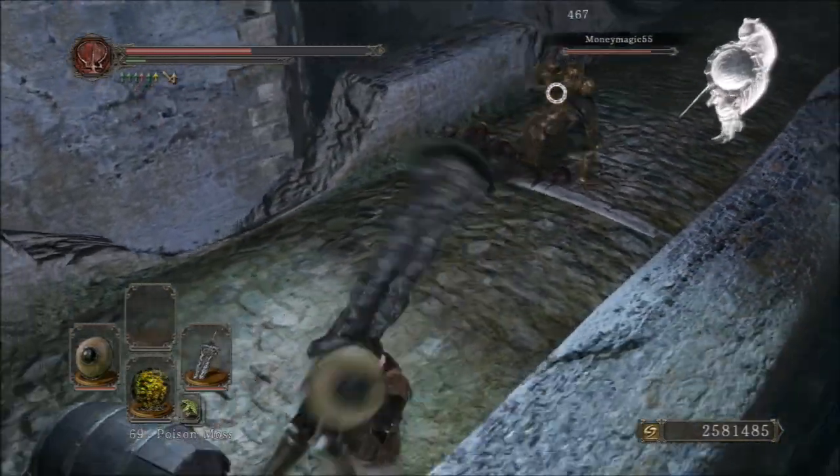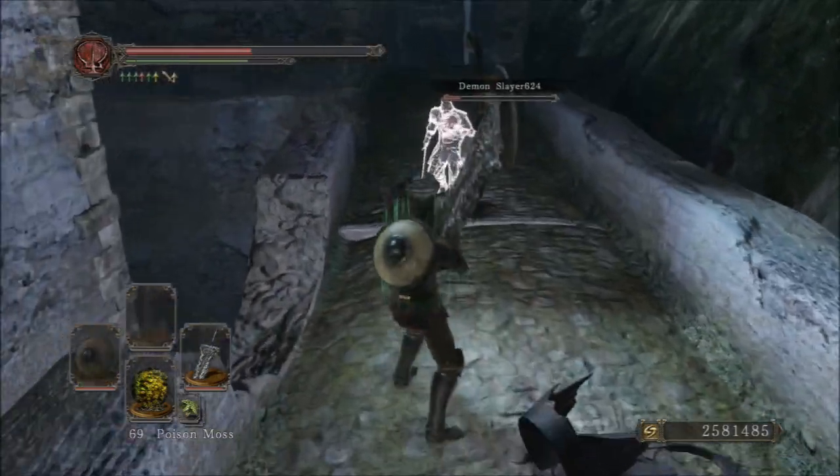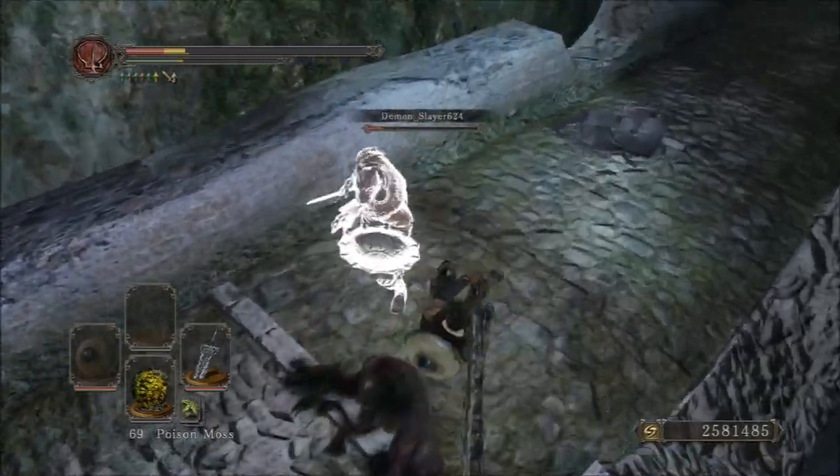The next huge con of the weapon is the weight — 28 units for an Ultra Greatsword. That's a ton. Definitely not something you'll be able to carry around easily and still fast roll.